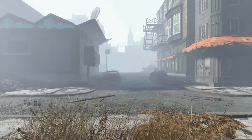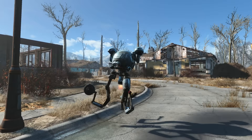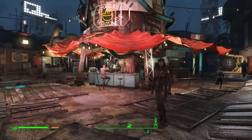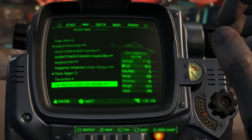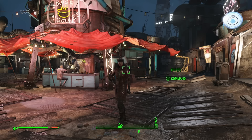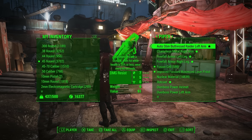Are you fed up of being over-encumbered in Fallout 4? Are you also fed up of your companion being over-encumbered? Here's a glitch to help them carry all of your burdens and bypass the weight limit. Grab yourself a companion and drop anything that weighs you down — weapons, power armor, whatever. Get your companion window up by holding down the talk button. You can instruct your companion to pick up any item with any weight. Even if your companion's weight limit is already maxed out, they'll still pick it up.